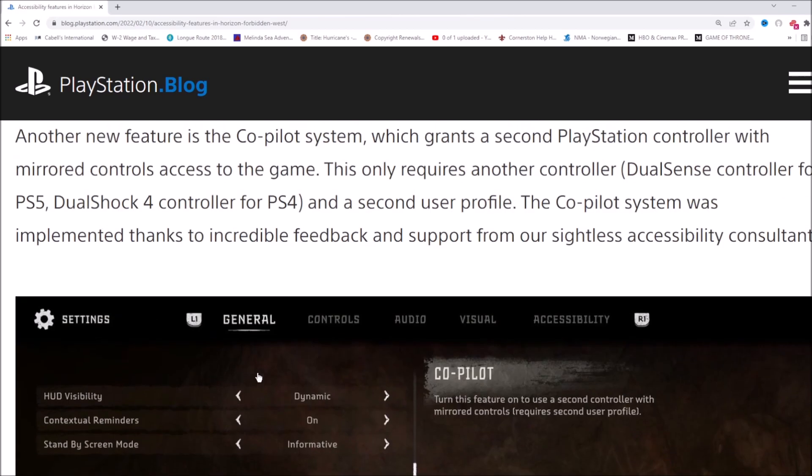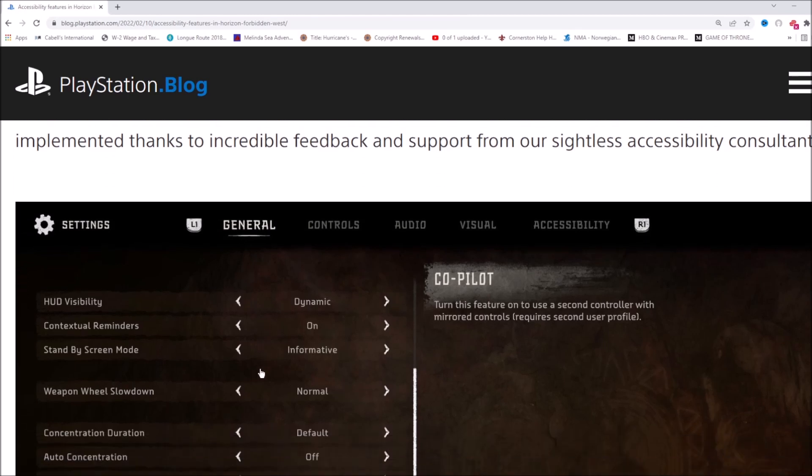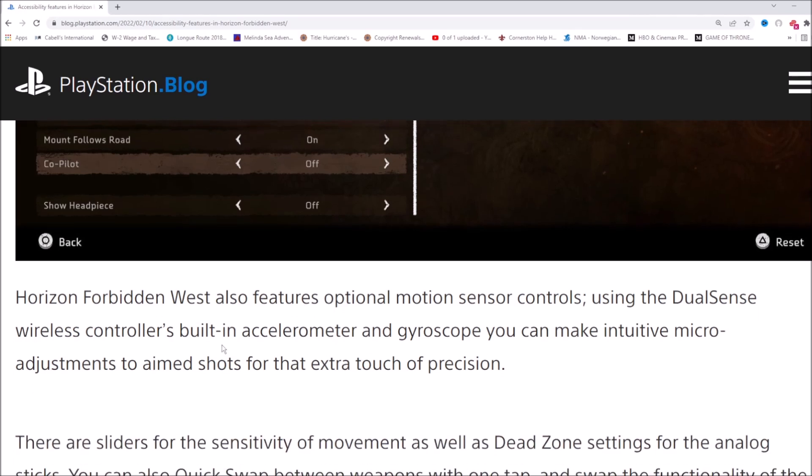The co-pilot system was implemented thanks to feedback from their sightless accessibility consultant. Two people can essentially run the controls at the same time, allowing a joint experience even in a single-player game. You can set up a guest profile easily — just touch the other controller and it will prompt you to use a different profile or go in as a guest. Horizon Forbidden West also features optional motion sensor controls using the DualSense's built-in accelerometer and gyroscope for intuitive micro-adjustments to aiming.